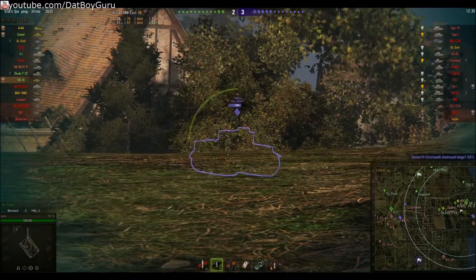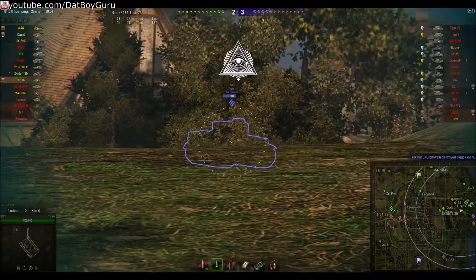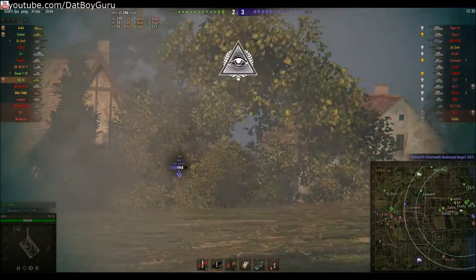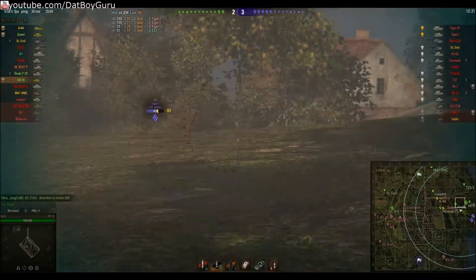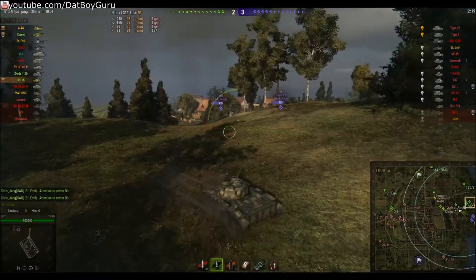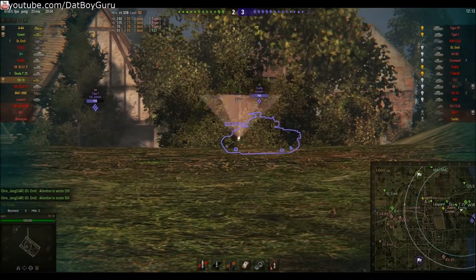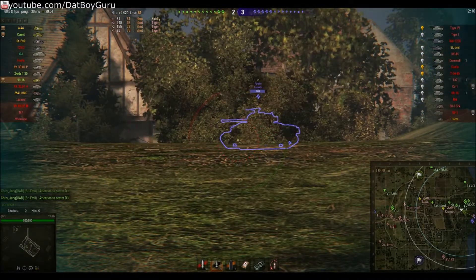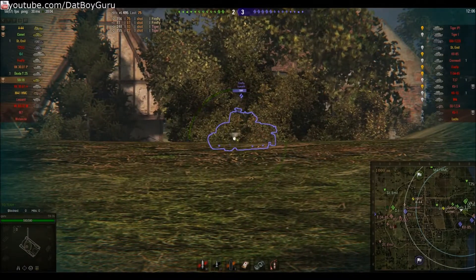My first shot does no damage, and on my second shot I attempt to keep him tracked. The 85 pen does nothing to the front of the Tiger, so I'll have to switch out to my APCR. My loadout is about 50-50, because you are going to need the extra pen when you face the frontal armor of heavy tanks.